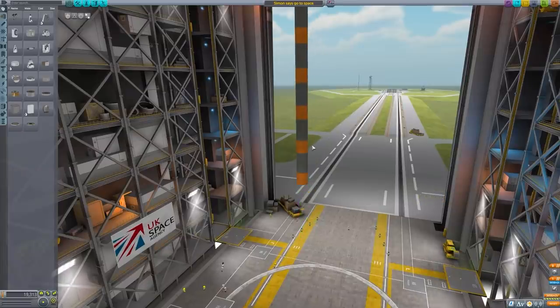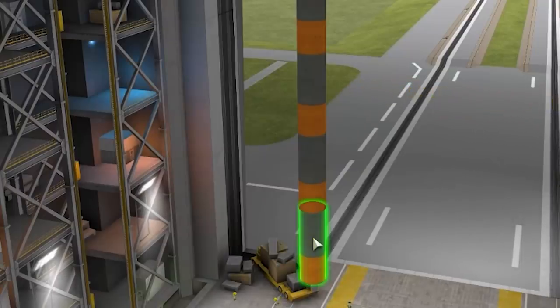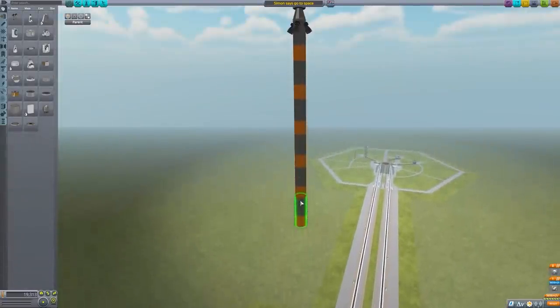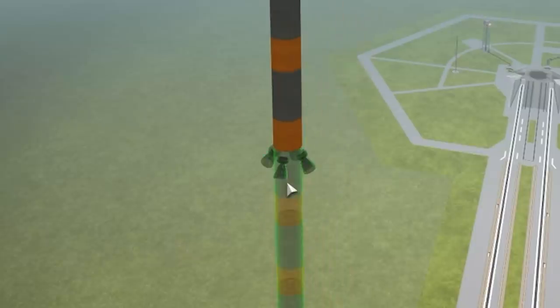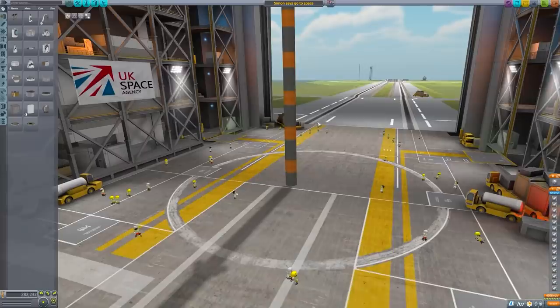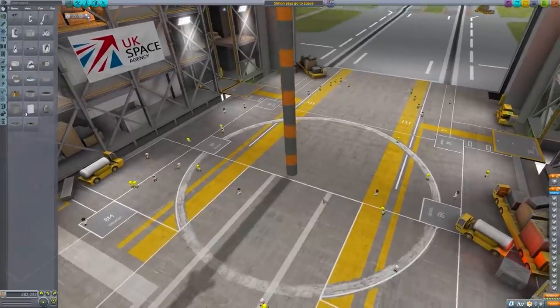So my plan is firstly to unclick my mouse wheel, and secondly to grab this and go... we grab all of this and copy underneath. We just do this a few times. Oh my god, have I done that perfectly? Oh no, it's going through the ground - it's going through the ground.